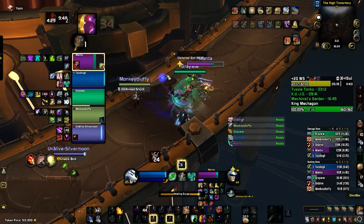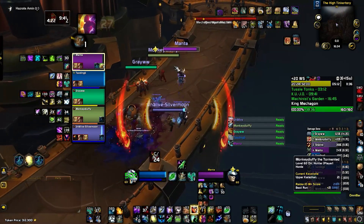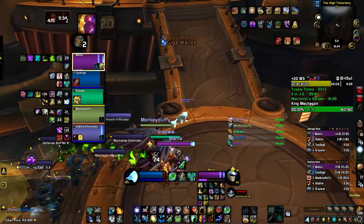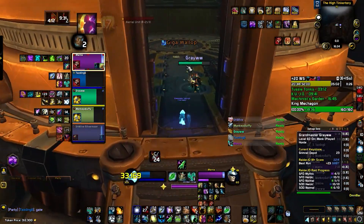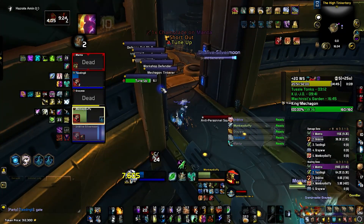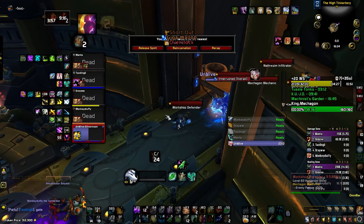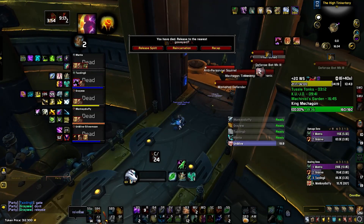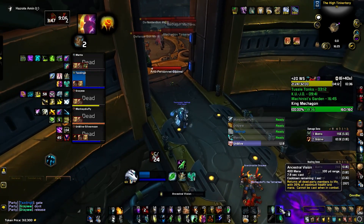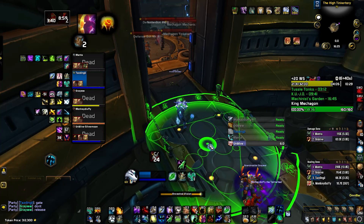I'm checking if my Reincarnation is ready. The Warlock should cast a gate here, but we pulled, so I'm just running upstairs to reset myself. We simply do a death run — that's the name of the strategy. We're telling the Warlock not to release, because we are four pre-made players and he's the one not speaking with us.